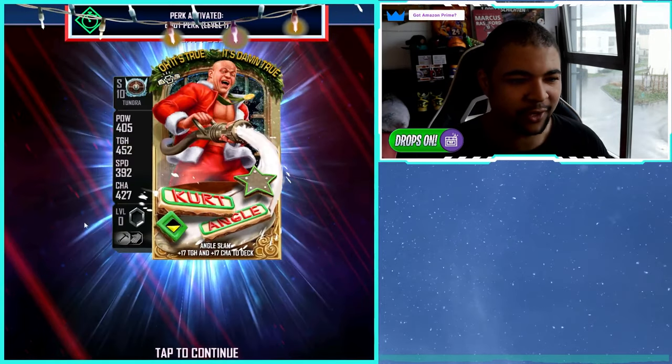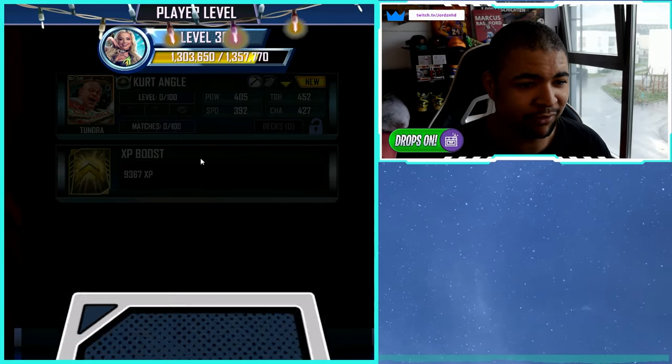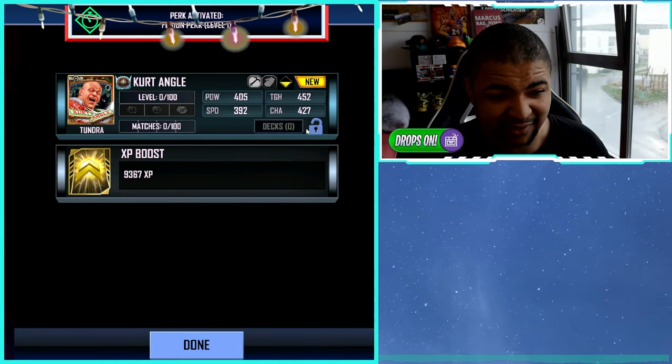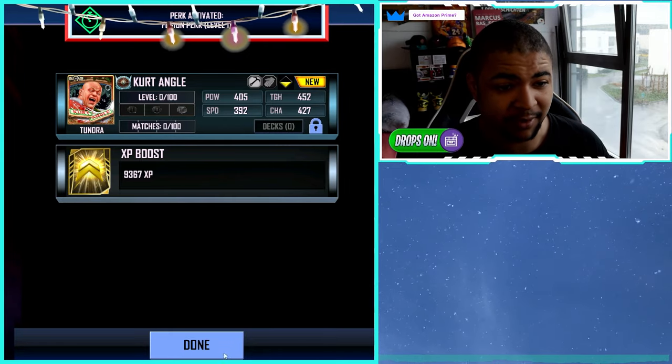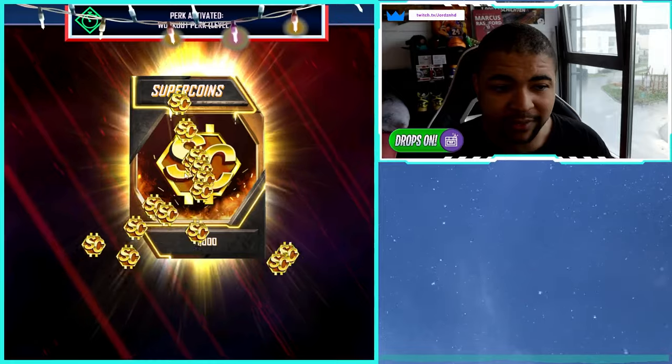We're just going to hit claim all. The first pack gives us the Tundra Cut Angle card battle pass card, which I'm really excited about, and another 9,000 XP — I'll take that. It means I've got him to play level as well to combine, because he's going to be really good for events and stuff.